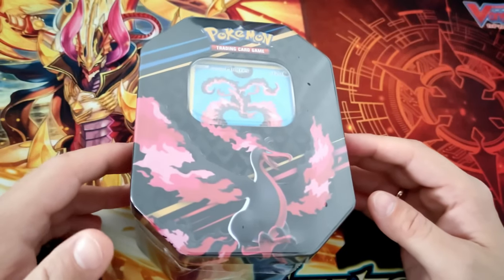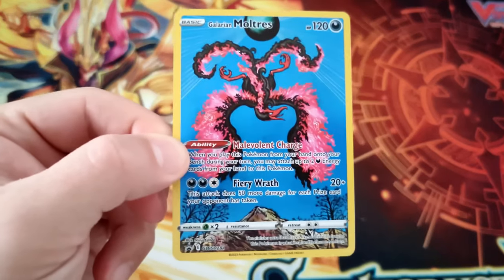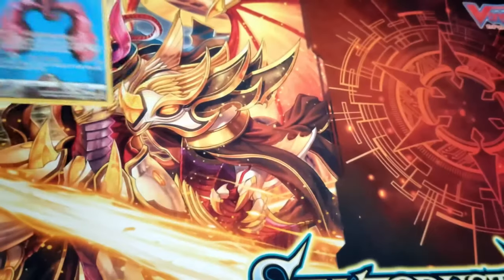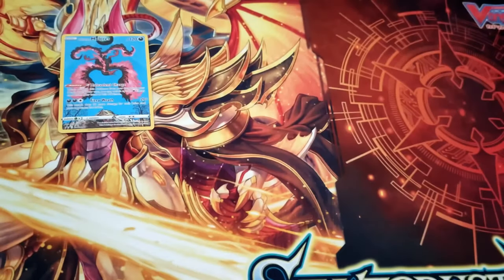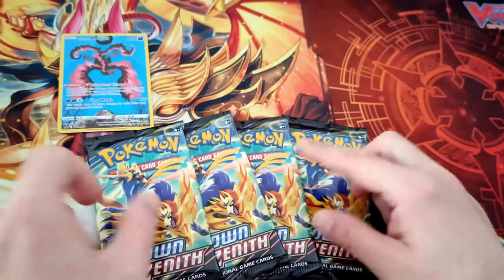So let's keep going to the opening. This is the promo of the Moltres — it's gorgeous — and the back. The code is for you. And one, two, three, four packs of Crown Zenith.